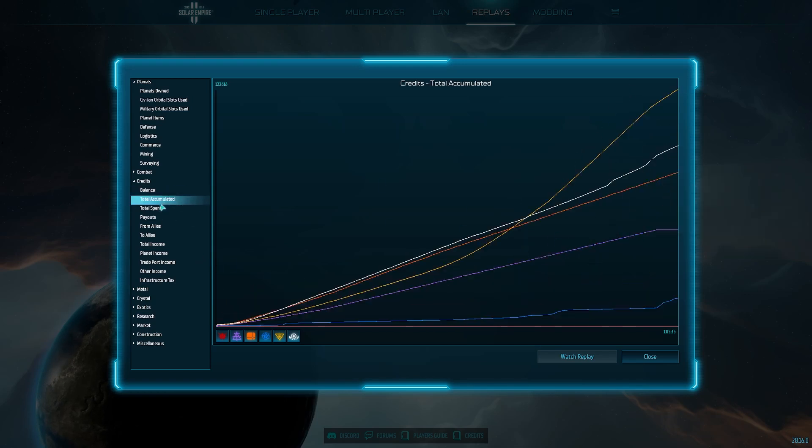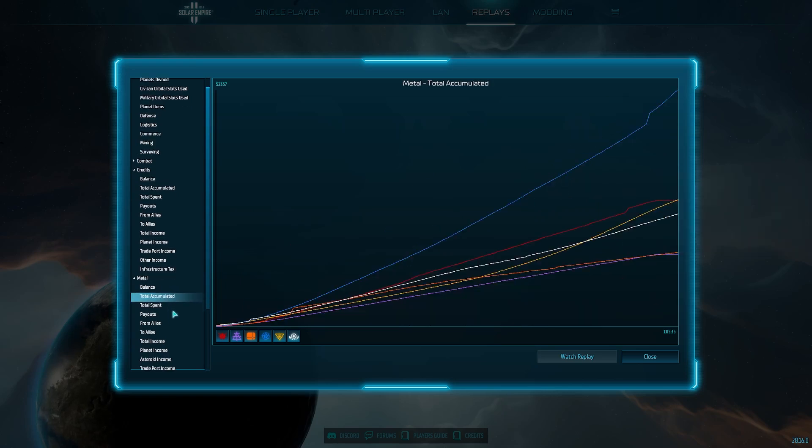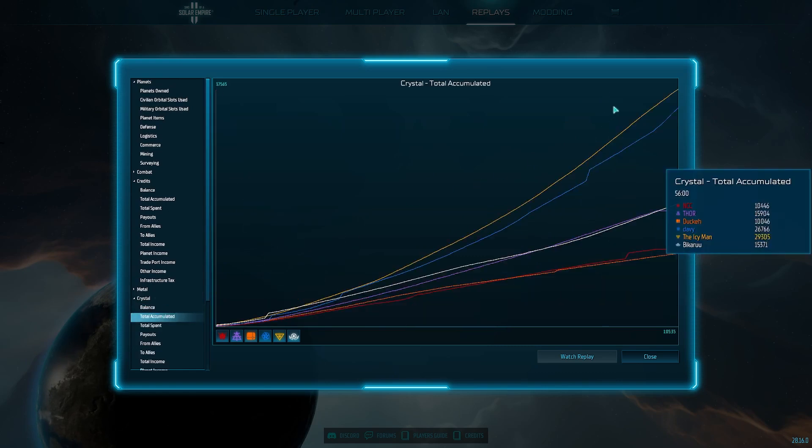I'd just like to note here that in terms of credits, we can see when Icy gets to level 8 — just look at how many credits Icy was able to get their hands on. Metal? You're not going to be beating a Vasari in terms of metal or crystal even. But look at the crystal — it just spikes around 40 minutes. Crazy economic stuff. Crazy Safi, Iyons. Fantastic stuff.